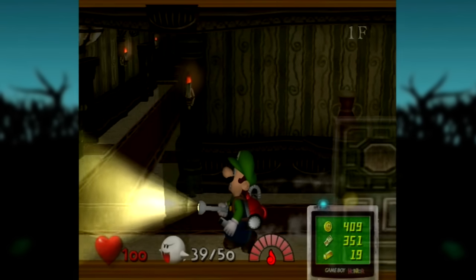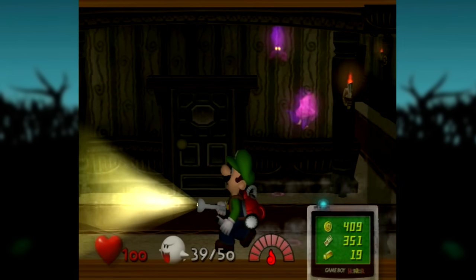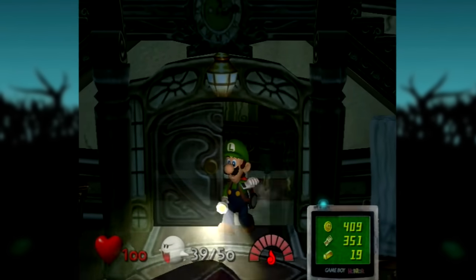He'd turn his head sideways and go, 'Hey Luigi! Want to say hello to everybody?' And then, keeping his mouth still, go: 'Yeah? What do you want? No, I'm too shy. Besides, I'm in the kitchen making spaghetti meatballs.' And while Luigi wouldn't develop past that for a while, he finally got his chance in Luigi's Mansion, and Charles did a wonderful job making Luigi who he is.